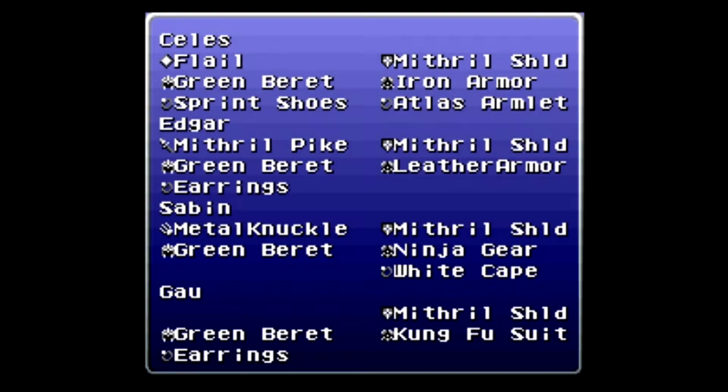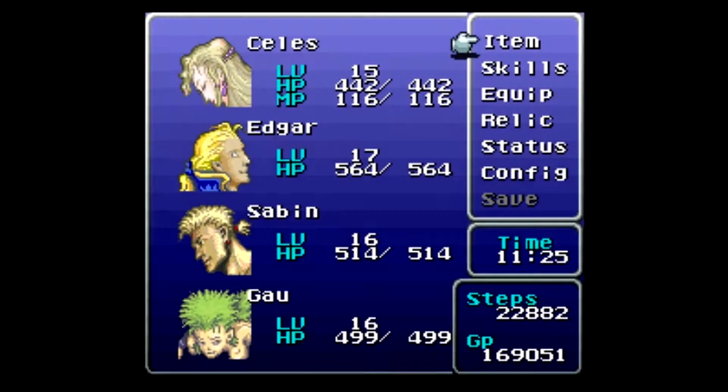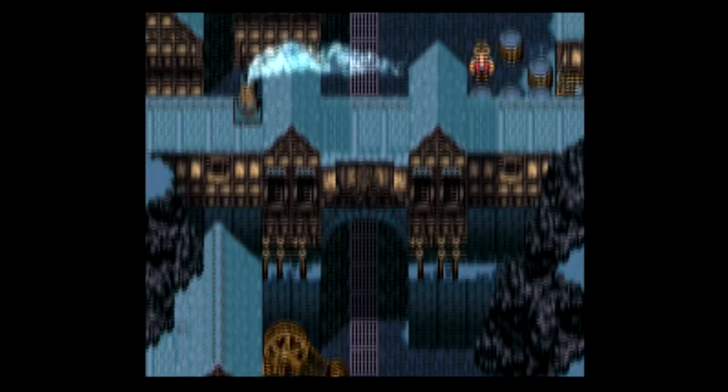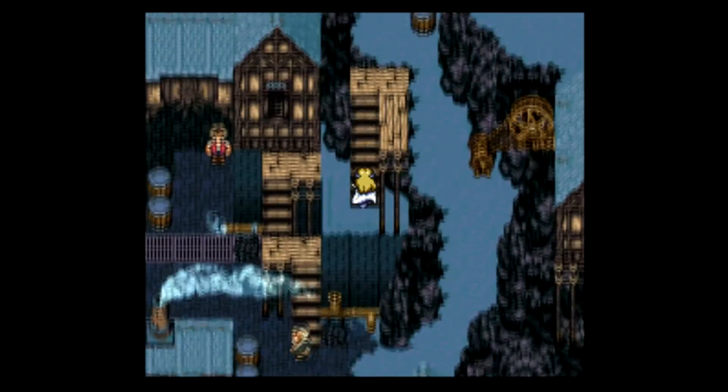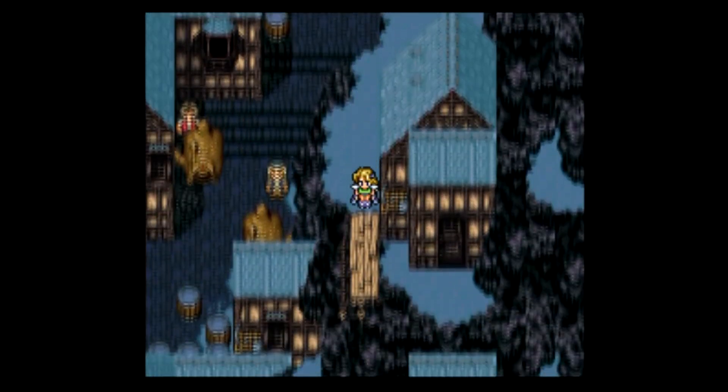Looking at my equipment, I have Green Berets all around and Mithril Shields all around — and you can buy Mithril Shields here in Narshe. For accessories, I have Magic Boosting equipment on everybody except Celes. Edgar, Sabin, and Gau all have AoE damage that bases its damage off of their Magic stat, because they're all magic-based attacks, so boosting that will be really good. For Celes, I gave her the Sprint Shoes and the Atlas Armlet because I will actually be using her physical attack. You'll notice she has a Flail equipped — you can buy that here in Narshe as well — and it deals the same damage in the back row as it does in the front row.